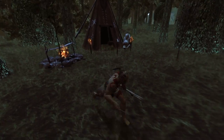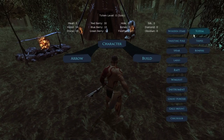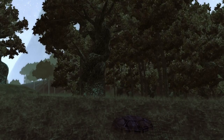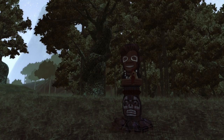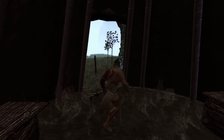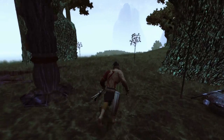Upon creation, the totem is just the base object. It gets upgraded by hunting down dinosaurs and sacrificing their meat to the totem. The highest levels enable rare and impactful abilities for the entire tribe, like being able to tame a tyrannosaur. Now that we have our basic campsite set up, let's go hunt some dinosaurs.